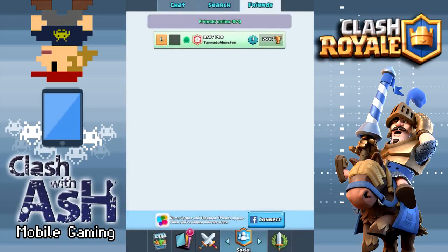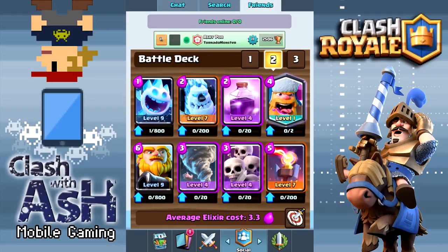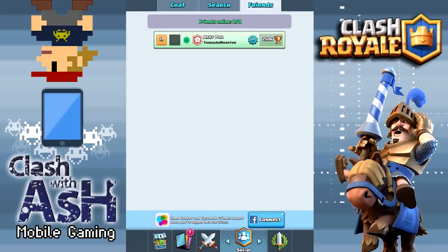Hey guys, what's going on? It is Ash here coming at you today in Clash Royale with sneak peek one of the newest update in the game. Before we get to that, did you guys see this photo here — the second card to the right on the bottom row? There is a new card indeed, and it looks to be official as it was tweeted out by Clash Royale's official account. For now it's just speculation what that card may be — I'm sure you can have some educated guesses based on the artwork, but nothing I can share officially right now.